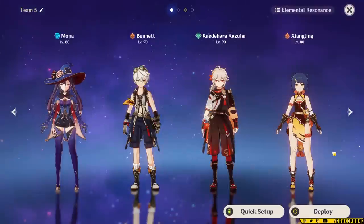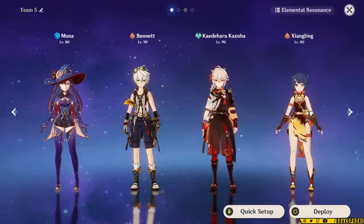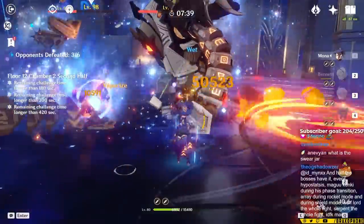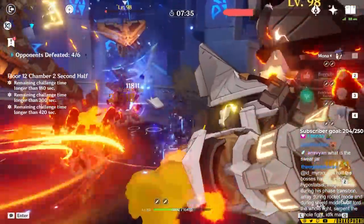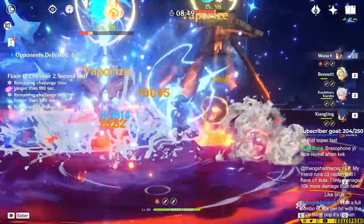The third team I want to show you is a super fun team that's pretty unique to Mona. The forward vape team for Mona features Mona, Bennett, Kazuha, and Xiangling. Forward vape for Mona is incredibly strong but has a pretty high skill ceiling. It takes advantage of Bennett's attack buff, Kazuha's damage buff, resistance shred with Viridescent Venerer, Pyro application, and a combination of Xiangling's Pyro application and damage to create Mona charged attack nukes, all while still dealing solid Xiangling damage.